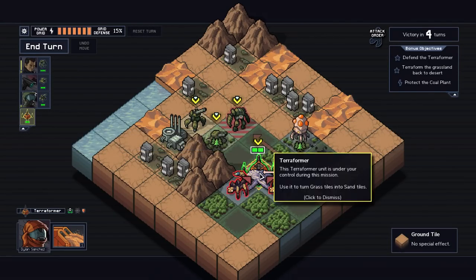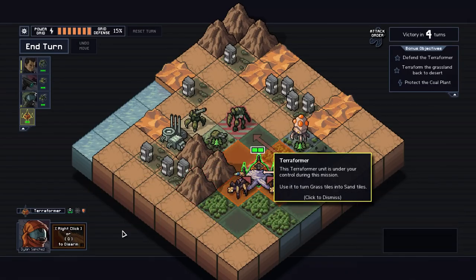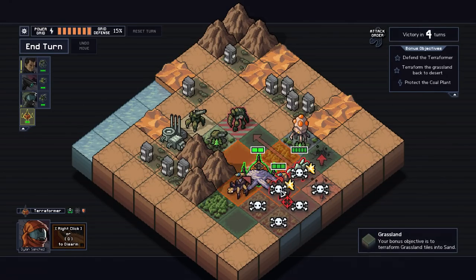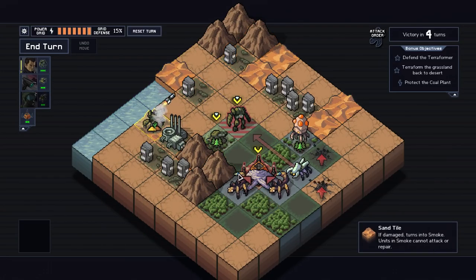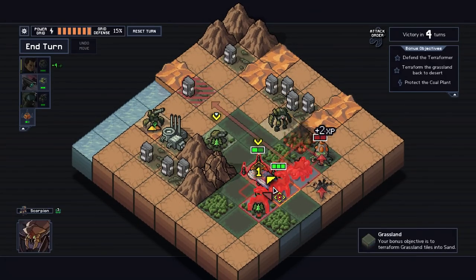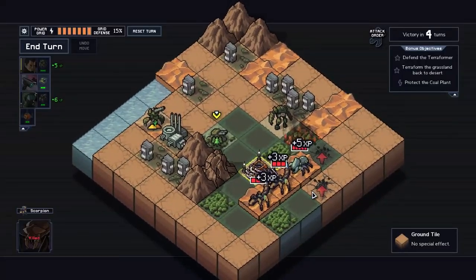The way the terraformer works is it's under your control - use it to turn grass into sand tiles. When you use it, it will kill everything in these tiles. The reason why it's really cool is I can do things like this: shell this guy into there, punch this one over here, and this guy is just an instant kill. It eradicates all life.